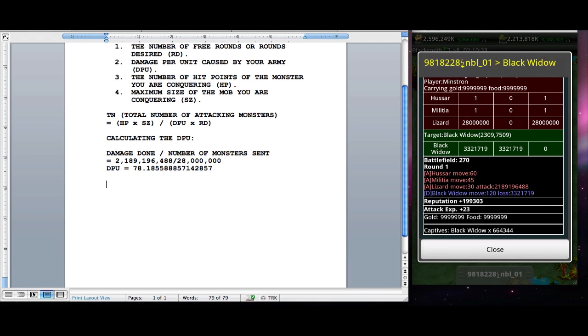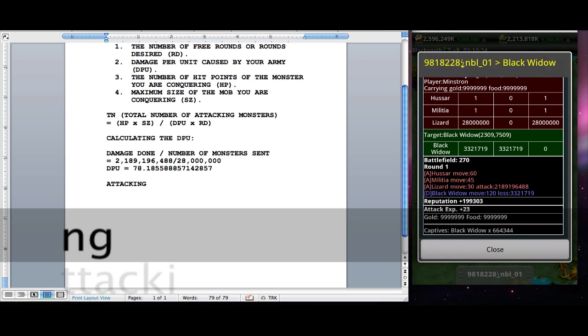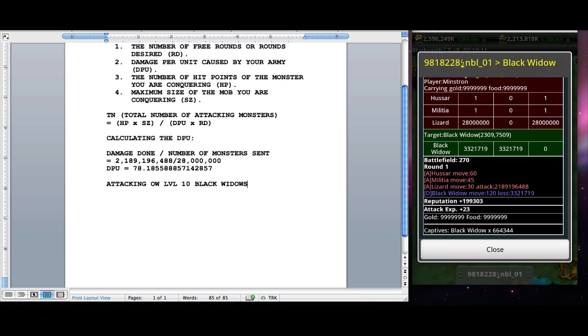Now that we have our DPU, we're going to be figuring out what the minimum number of lizards we're going to need to attack overwhelming level 10 black widows. Before we can go ahead and plunk our numbers into our formula, let's figure out what our variables are.